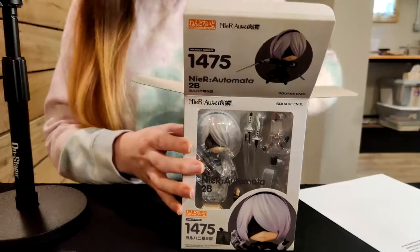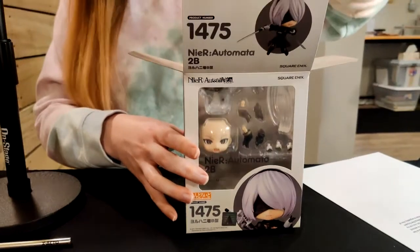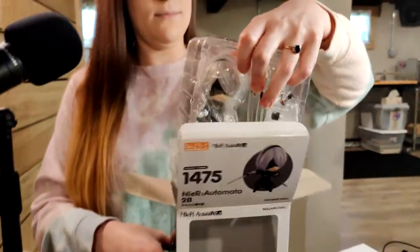Tight box that I've already kind of messed up — don't tell anybody. But 2B comes with a lot of cool stuff. She comes with all her weapons. She's great. Like many of them, it looks like. Like two different sized swords. She's got her pod in there.